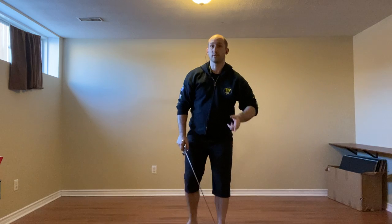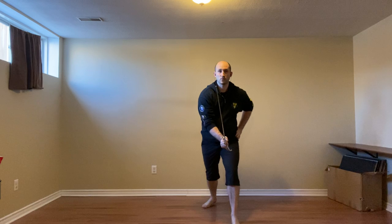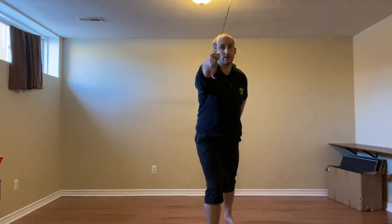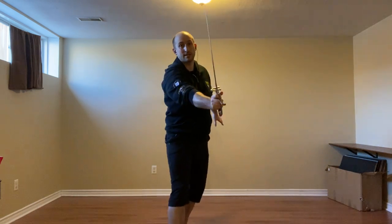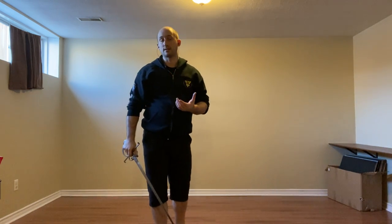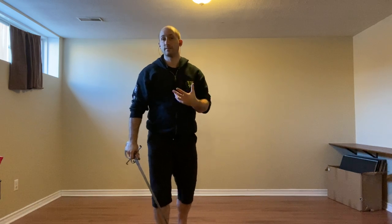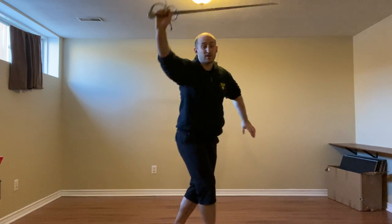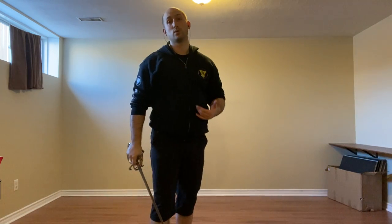Starting with sword in my hand, we have two options. You can either thrust to the face using a stoccata, or you can thrust to the face using a punta riversa, which will give us different options. As the agent, I'm going to come in with a stoccata to the face. Depending on how they react, I will either throw a stramacone — a fairly tight stramacone to the head if it's a fairly tight defense — or if they're a little wider, you can turn that into a mandorito tondo to the head.